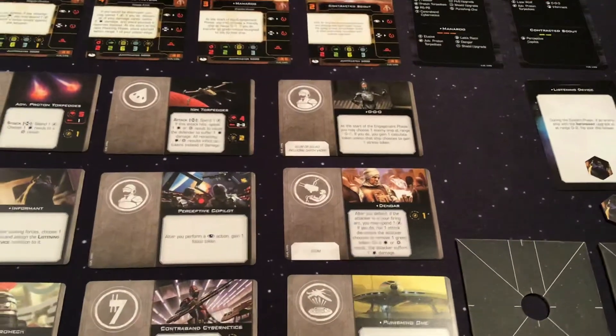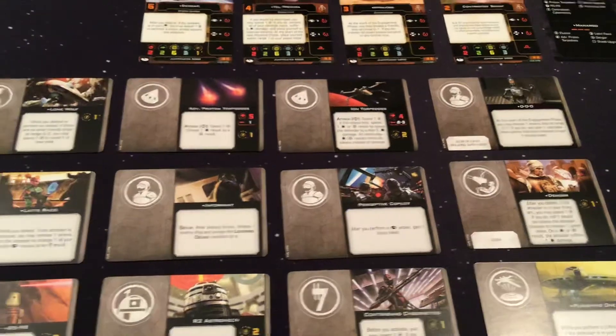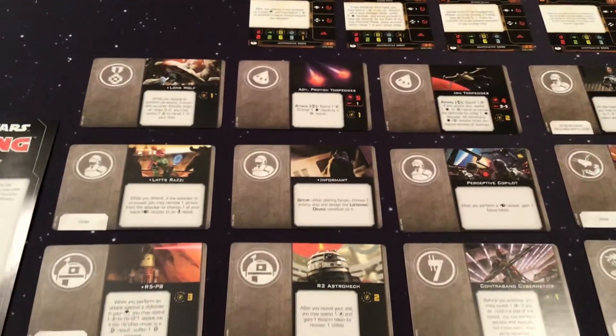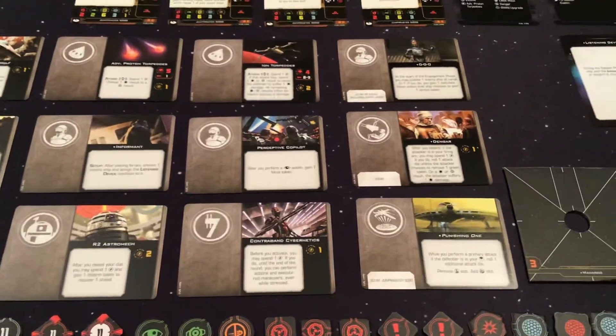Dengar, of course, the person we know of as tied into Punishing One. Perceptive Copilot, Informant again to go with Listening Device. Lats Razzi, R5P8, R2 Astromech, Contraband Cybernetics, and Punishing One.